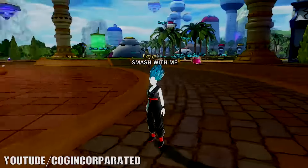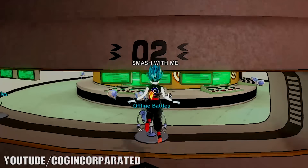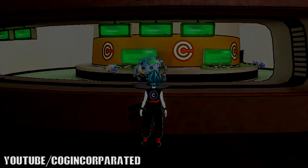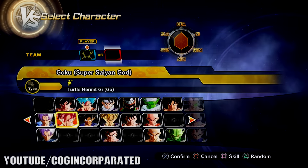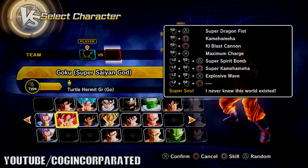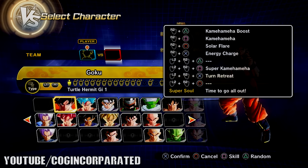We're going to go ahead and start things off with our custom character and go into Goku from there. Let's go ahead and go into training - this is going to be fun. I just got back from my trip to Arkansas and I'm so excited to be making this video for you guys. We've got Goku right here but he doesn't have Kaioken in his skill list, so we've got to pick the Goku that does.